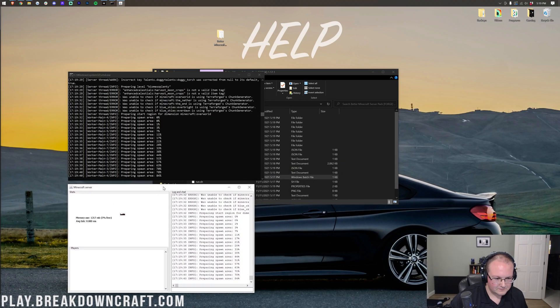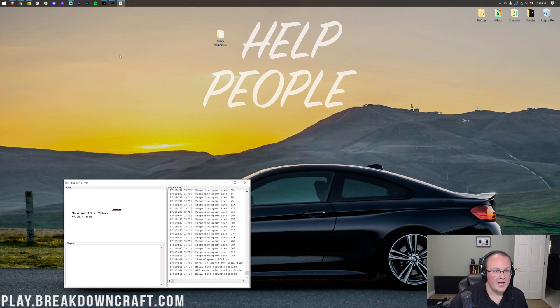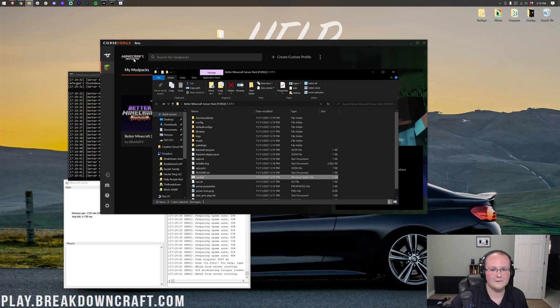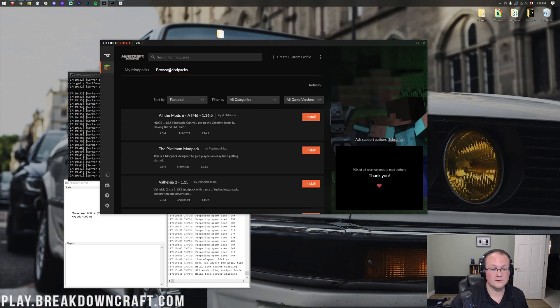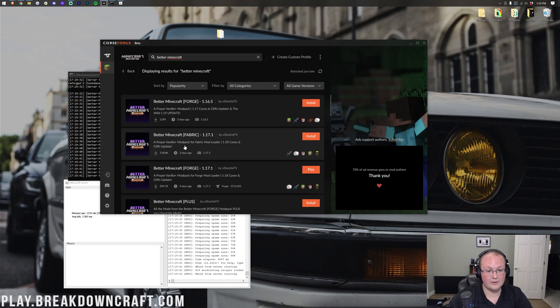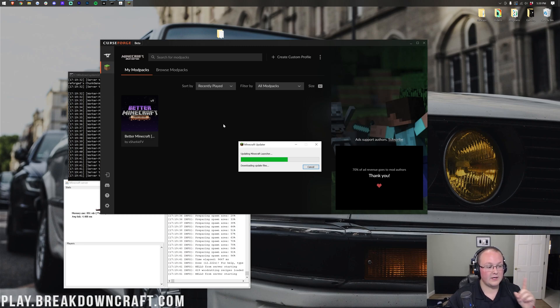It's a bit unusual that Better Minecraft does that — not all Forge servers do, just this one. We are now done, and it actually is done this time. We have two different GUIs open. Let's go ahead and launch up Better Minecraft from the CurseForge Launcher. Go to Better Minecraft — if you don't have it, search it in the CurseForge Launcher and download it. We are using the Forge 1.17.1 version. Click Play, and it will open up the Minecraft launcher.